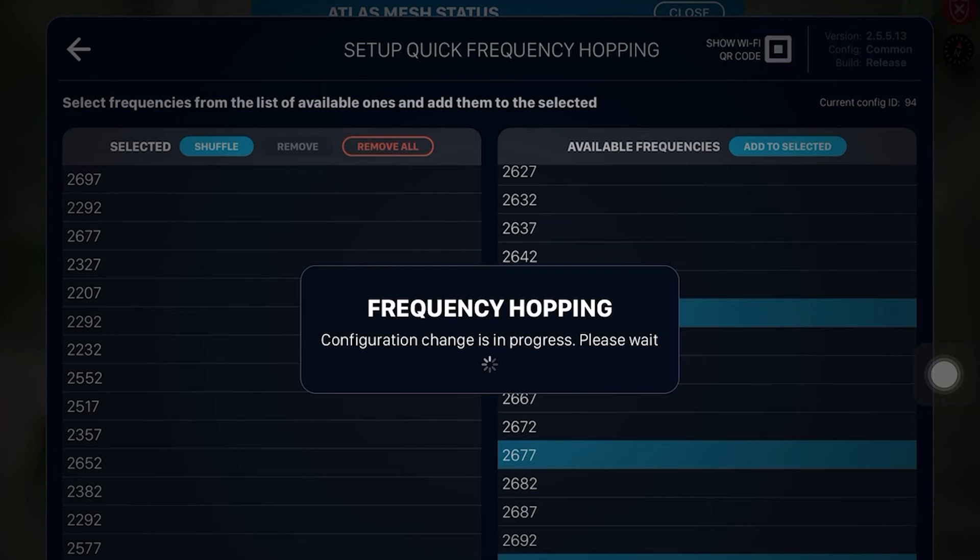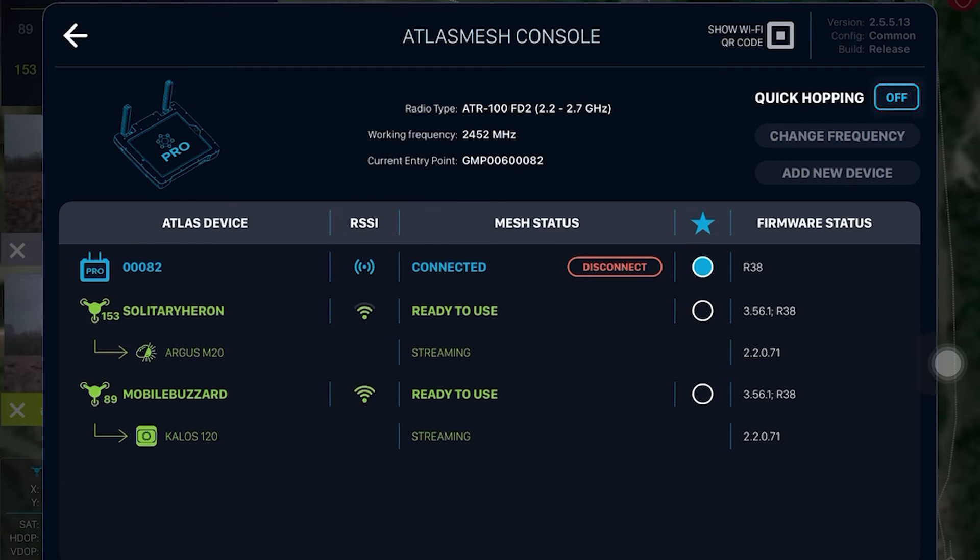Next, go to the first tab — the Atlas mesh console — and turn on quick hopping by pressing the button in the upper right corner. The frequency hopping function must be turned on immediately before takeoff.